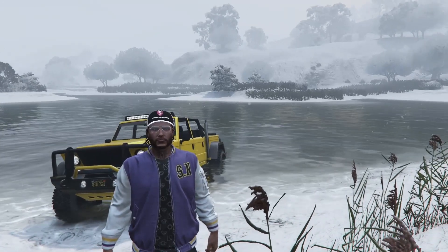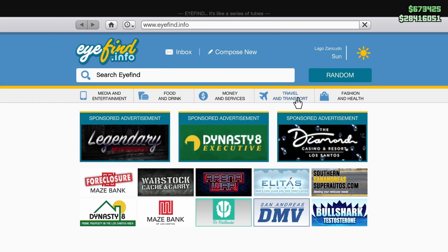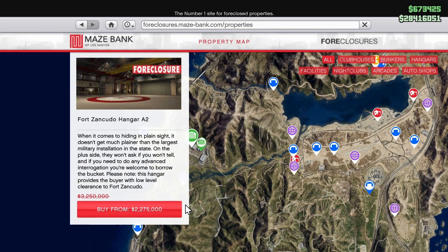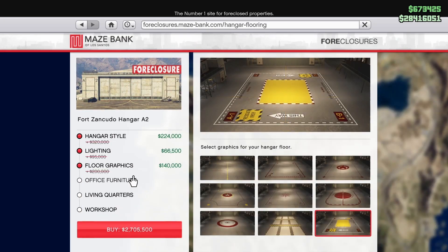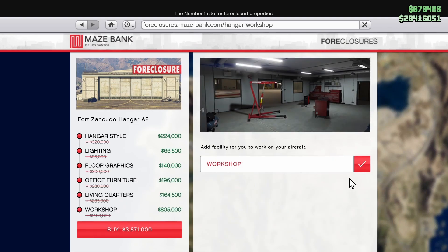We're going to start off with the discounts this week. The first discount, which is probably the best thing about this entire week, is on the Foreclosures website — hangars are on sale for a pretty significant amount, about 30% off right now. In addition, all of the renovations within the hangar are also on discount, meaning the hangar is about as cheap as you can get it.